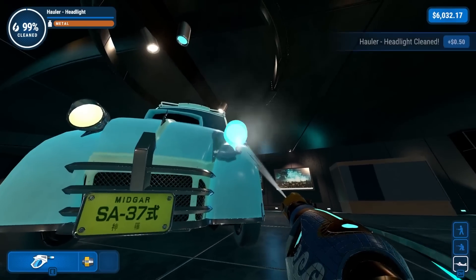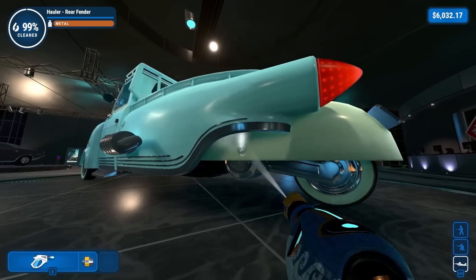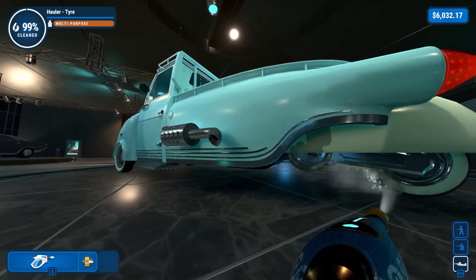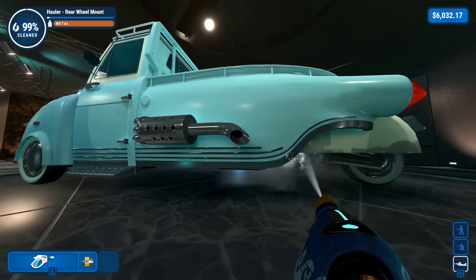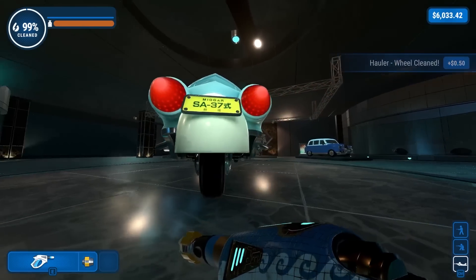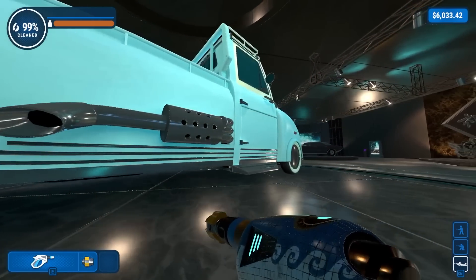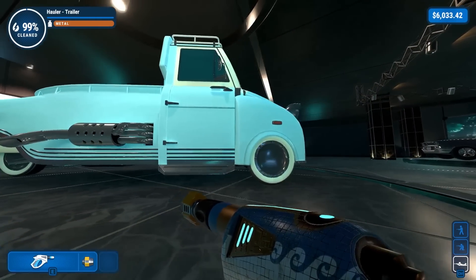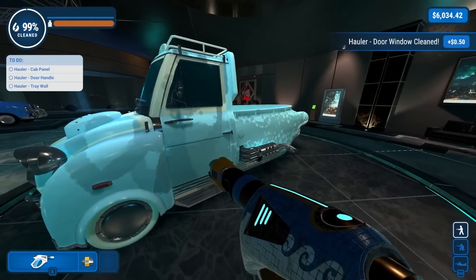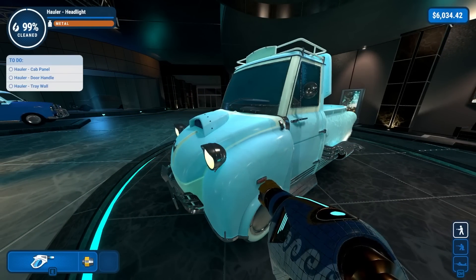We'll take a wrap around on the hauler again going low this time. I can definitely see more dirt. The back suspension - that's dirty. Got the wheel as well with that. It pays to go prone in this game. Most useful thing, I think, is going prone. Now we need cab panel, door handle, and tray wall.